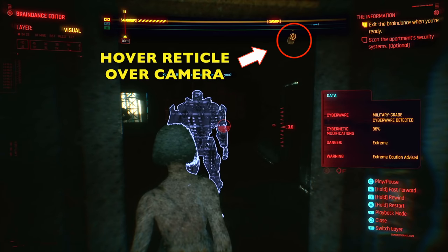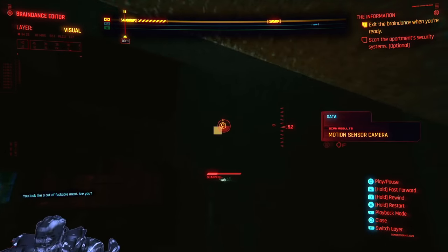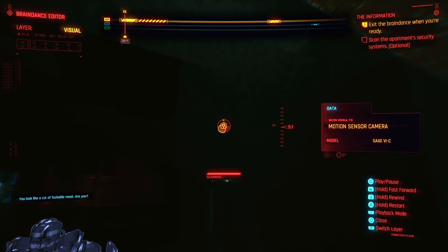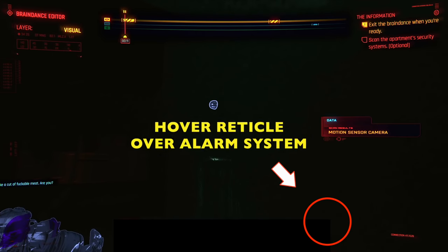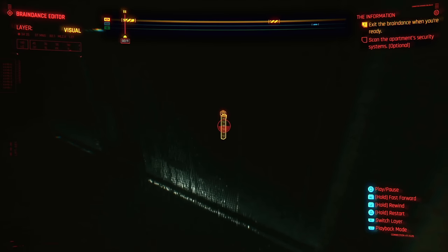We're going to look to the upper right — there's a camera there that we must scan. Go ahead and move your reticle right over the camera, not the panel. Scan the camera. Once you do that, we're going to go down to the right. This is the third one — we need to scan this panel right here, this motion sensor.